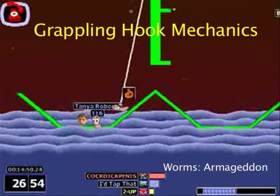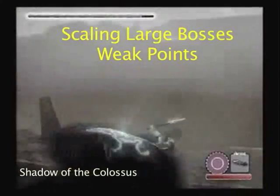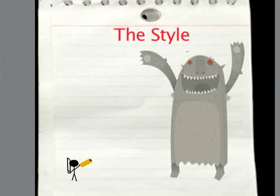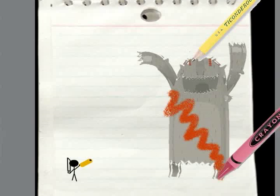Paper Machete combines similar ideas from well-established, highly successful games to create a wholly new gaming experience. The action takes place on a large notepad of paper. The bosses are a menagerie of sketched crayon, pencil, and paper mache, providing a distinct and charming look which people can instantly identify as the style of the game.